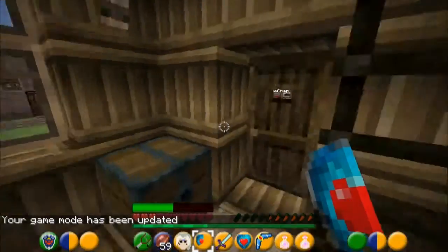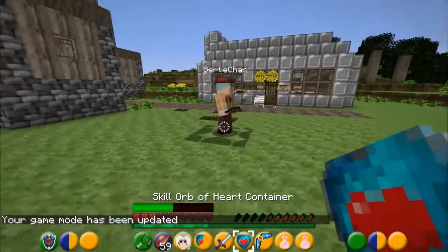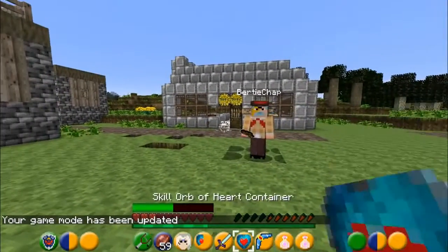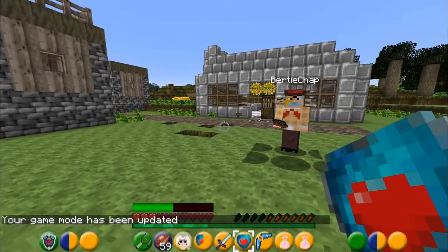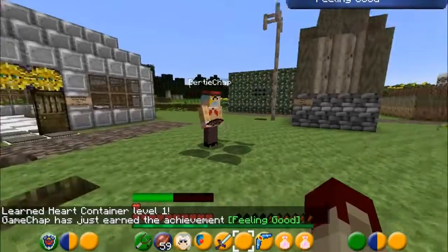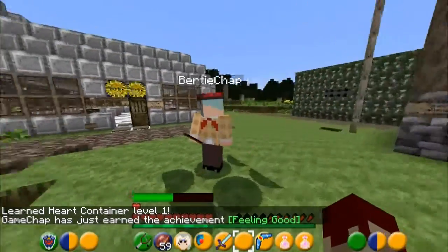Where do you get the hearts from? You find them hidden in the world, of course. Use your heart container like so and you'll receive not only an extra heart, but also a replenishment of your health as well.